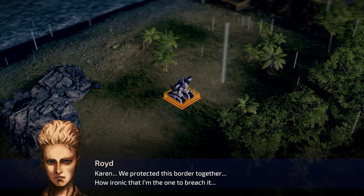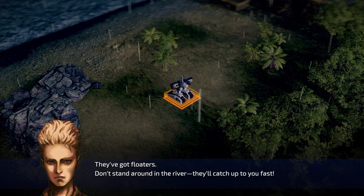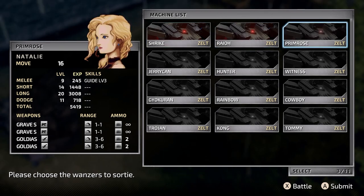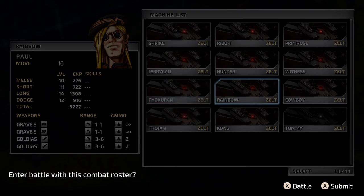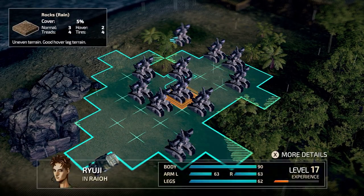Karen, we've protected this border together. How ironic is it that I'm the one to breach it. They've got floaters - don't stand around the river, they'll catch up too fast. You say they've got floaters... I think we're going to leave Molly behind. Molly's kind of last. I don't like her as a character at all.